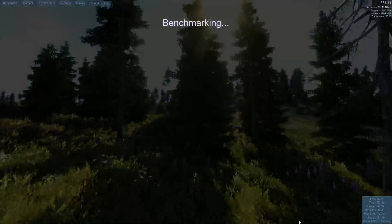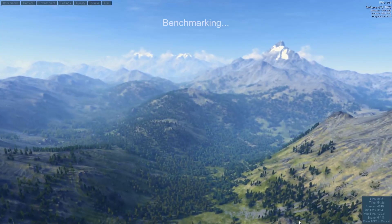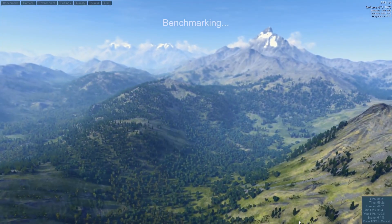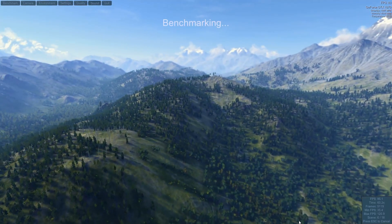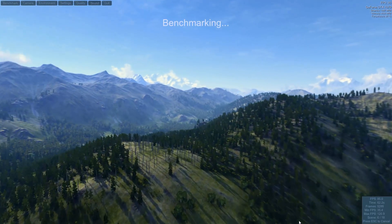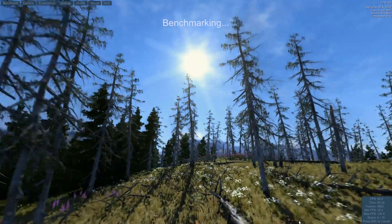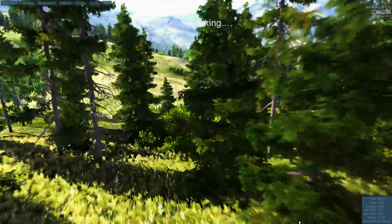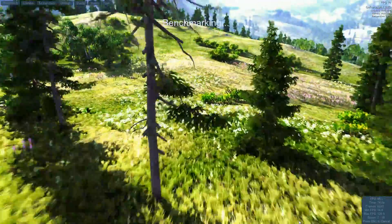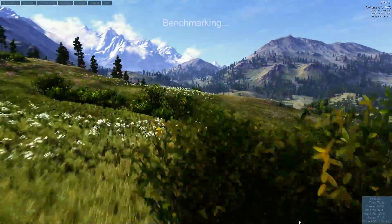Valley does not have the tessellation toggle — it seems like it's built in. It doesn't seem like there's as much tessellation overall. There is quite a bit of grass and other objects that need rendering, but not as much spectral lighting because of the lack of metal and other shiny things.